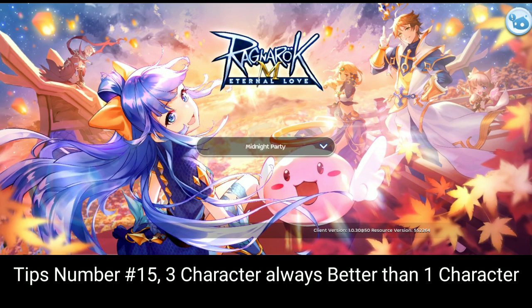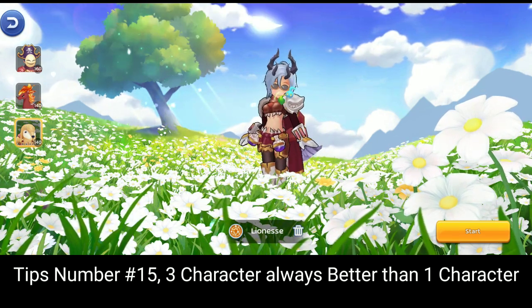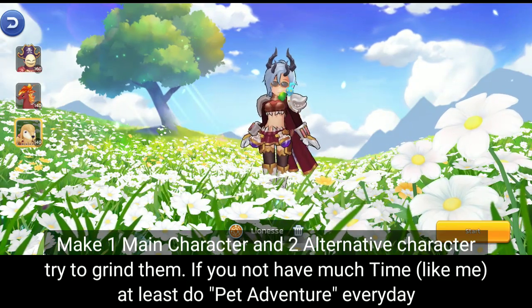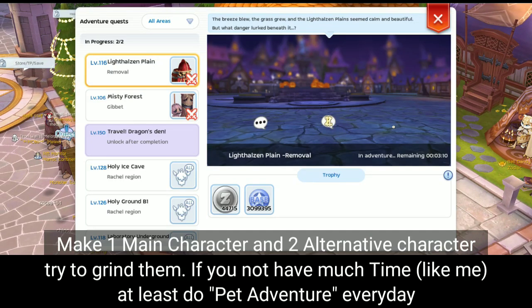Tips number fifteen: three characters are always better than one. Make one main character and two alternative characters. Try to grind all of them. If you don't have much time, at least do pet adventure every day on each character.